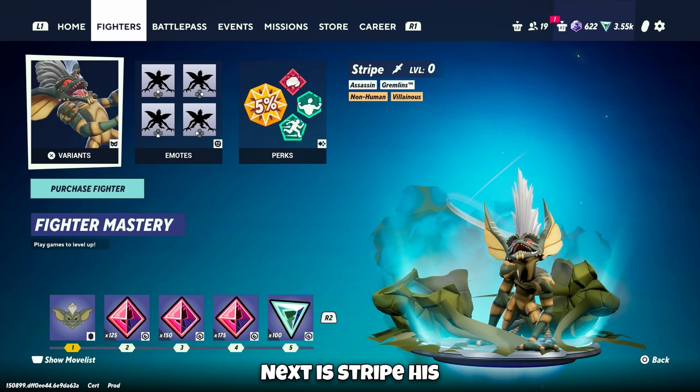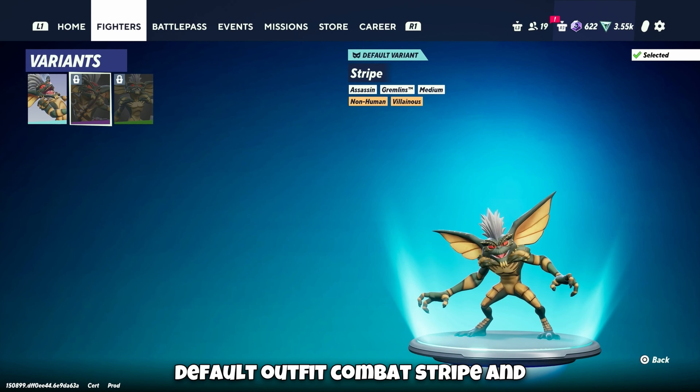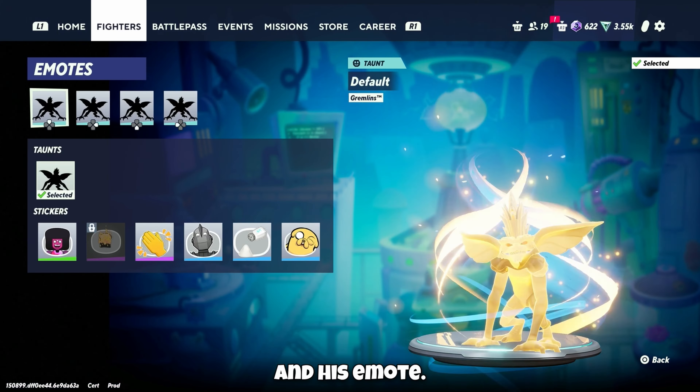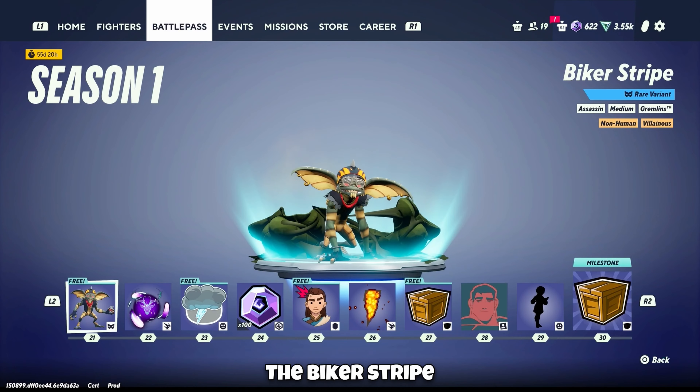The Wedding Steven outfit for Steven. Next is Stripe. His default outfit, Combat Stripe, Tooniverse Stripe, and his emote. And Biker Stripe.